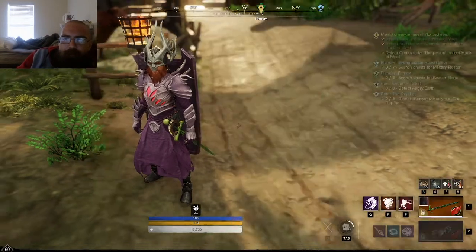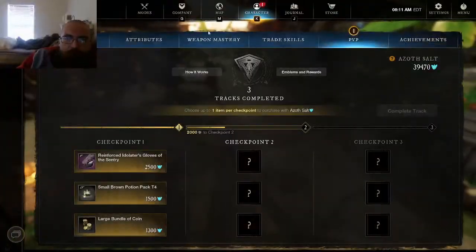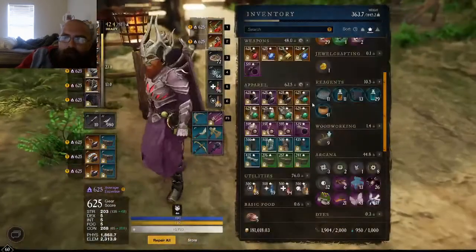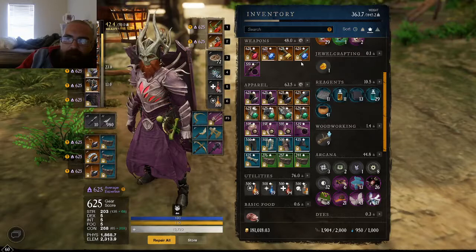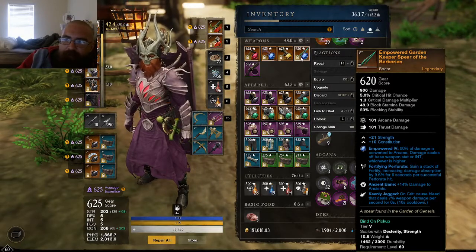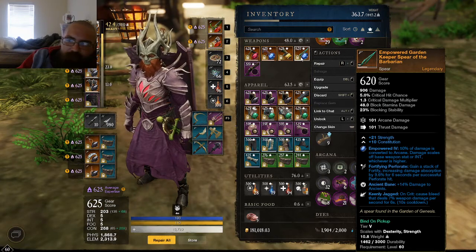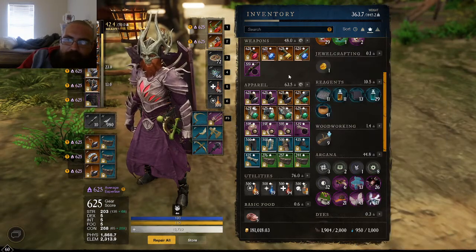Spear — I don't think we covered what I have on spear. Basically the only time I use spear is every once in a while in Depths or Dynasty. I'll bring out spear just for a little help on DPS, but it's just basically for chartists — give them brand, give them bleed. It's got con and strength, and you've got your ancient bane on it. That's basically the only time I'll use it.